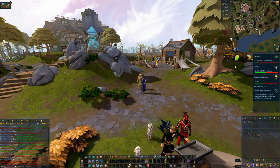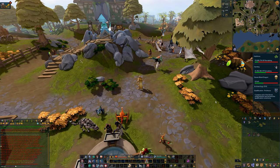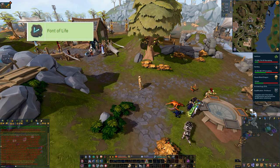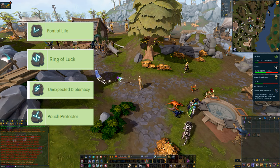And with that let's get started. By level 70 you should have exactly eight relics. Those are Font of Life at level 5, Ring of Luck at level 24, Unexpected Diplomacy at level 25, and Pouch Protector at level 36.